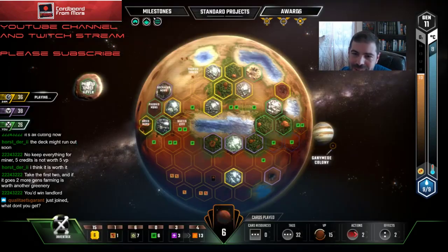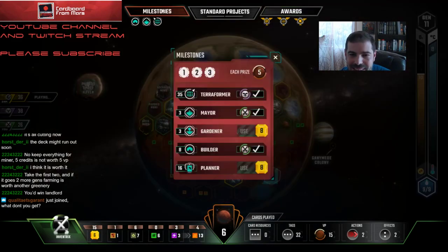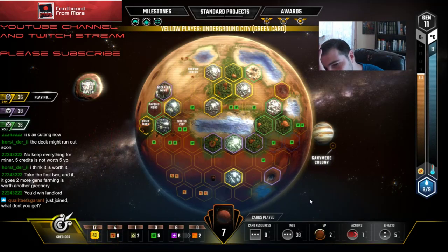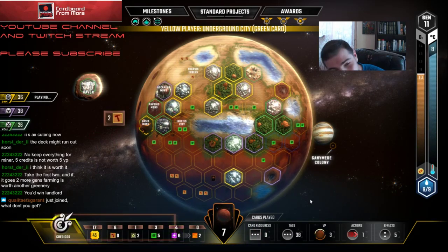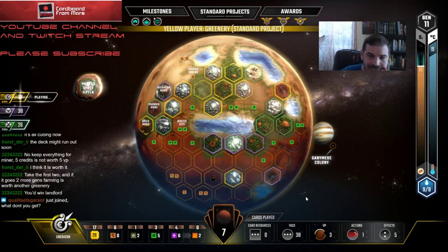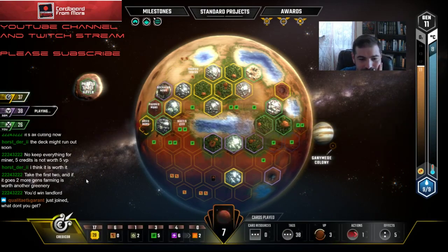The yellow player for like the last twelve actions could have funded Landlord and he didn't, and I really needed him to fund this. He hasn't done anything — no milestone, no award. But I really needed him to. What is he doing — building more cities? I can't win these games if they just don't do what is completely logical for them. I think it's going to go another generation now too — he's going to be out of cash.